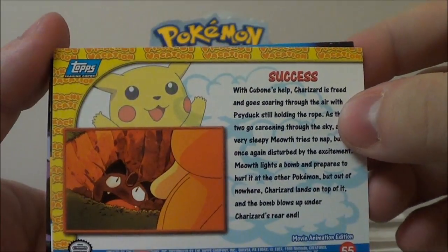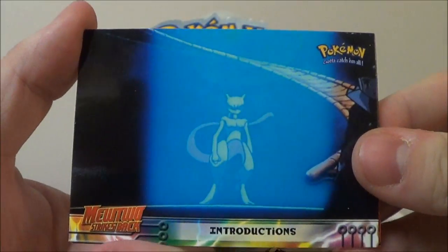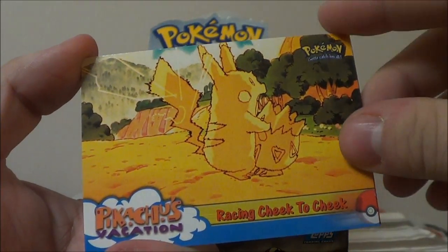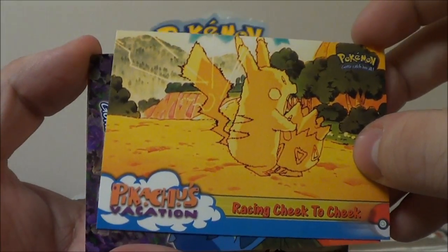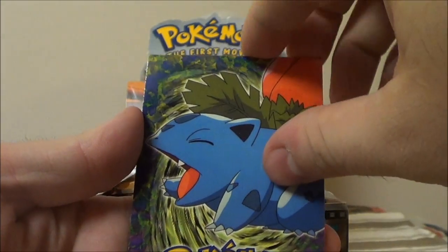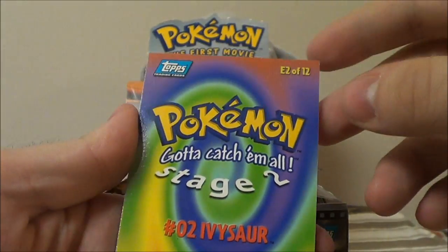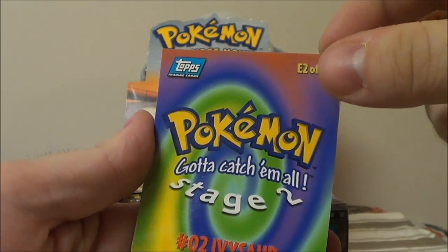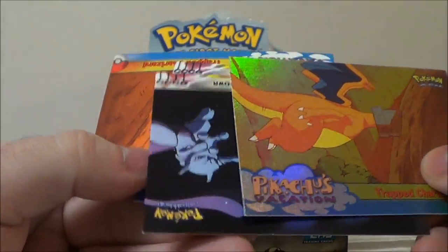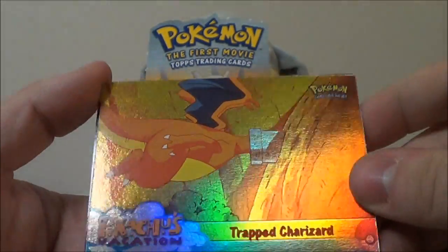Each card has an actual snapshot from the film, and on the back it has a description of what happens. Showing just the fronts seems like the best idea. We got 'Introductions' from Mewtwo Strikes Back, 'Racing Cheek to Cheek' from Pikachu's Vacation, Pikachu and Raichu getting shocked, and an Ivysaur — that must be one of the evolution cards, marked E2 of 12. The holo from this pack is 'Trapped Charizard,' that's four from the back, five from the front.